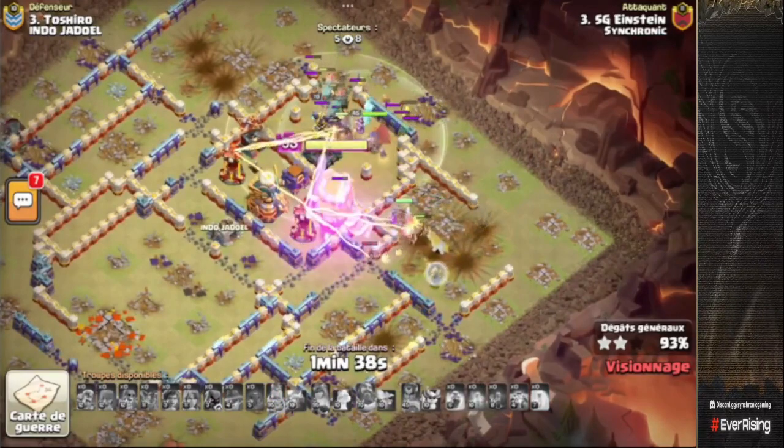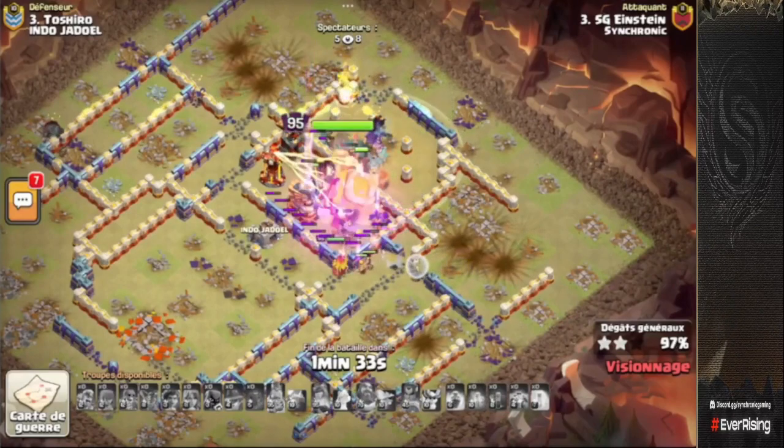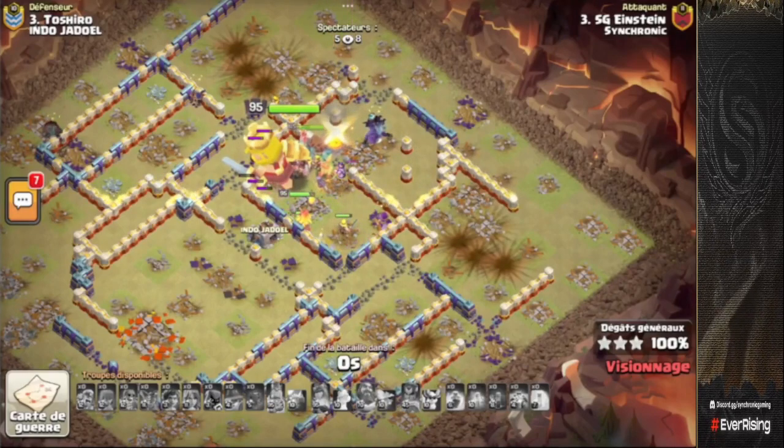All of the defenses are down, just have to wait a few seconds for everything to reset. The king is going to absolutely thrash that one compartment — it's going to be a sub one minute thirty three-star for Einstein of Synchronic Gaming. Absolutely OP team, I cannot overstate how good they are.